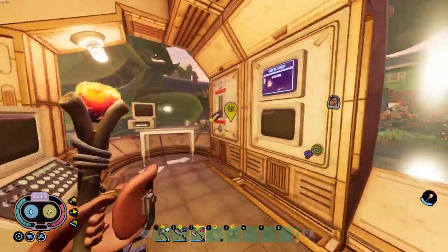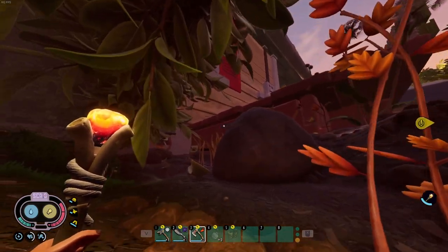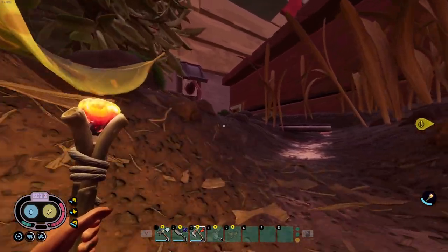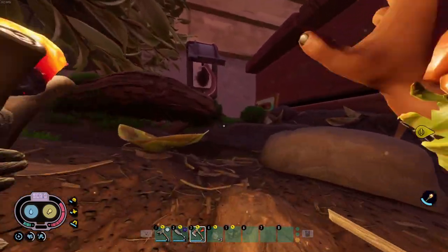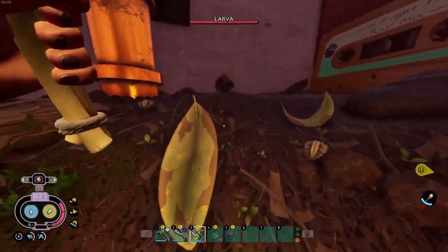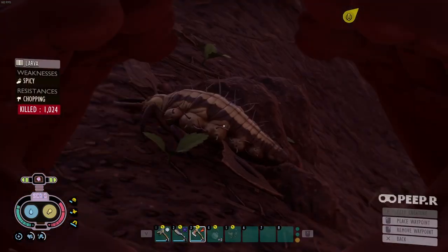The most overpowered and important badge is the compliance badge. You'll find it over by the bombardier beetles next to the porch, right underneath the outlet, on a skeleton sitting in the middle of some larvae. Kill all the larvae or just run through and grab it - but the compliance badge lets you heal every time you block, making it super powerful.